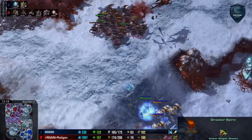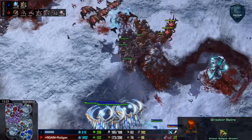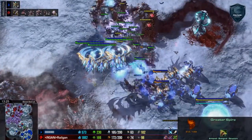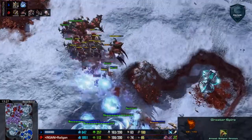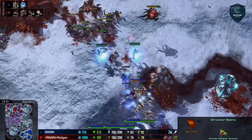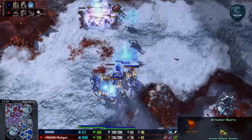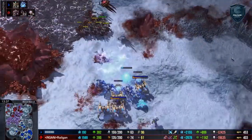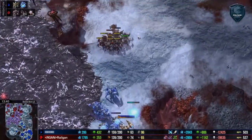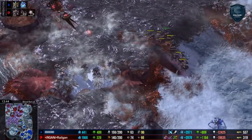Zerg can make 30 or 40 broodlords at once if they really wanted to — it's going to be much harder to make 30 tempests at once. In either case, some great storms going down here on Railgan's army, which is super bunched up. I think this is a bit of a worthless trade here — that was rough. He's about two-thirds of his opponent's army supply now, and it's not looking good for Railgan. However, the creep spread should make these reinforcements able to defend if Mana wants to push out too far.